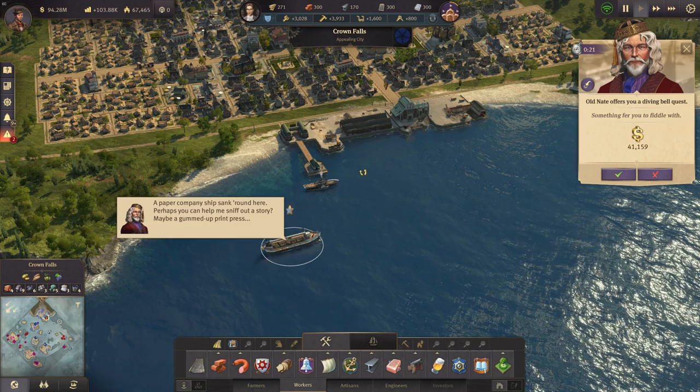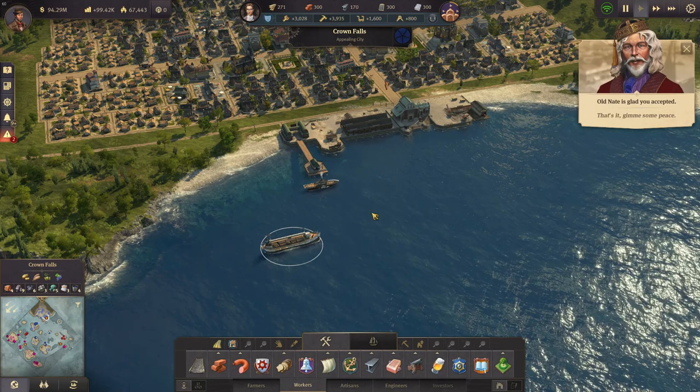A paper company ship sank around here. Perhaps you can help me sniff out a story — maybe a gummed-up print press. And that is a new diving bell quest, so let's do that.